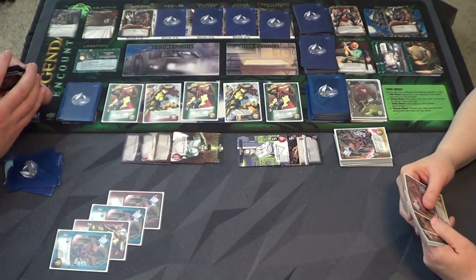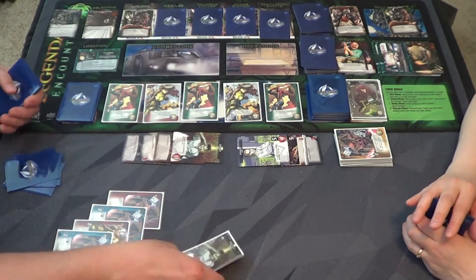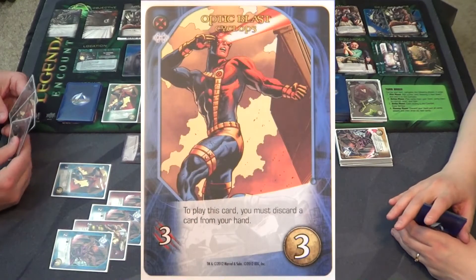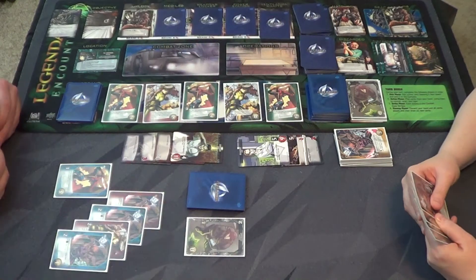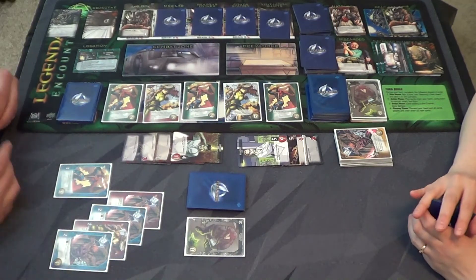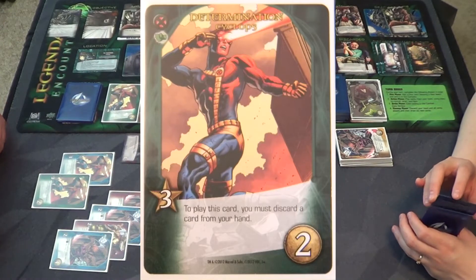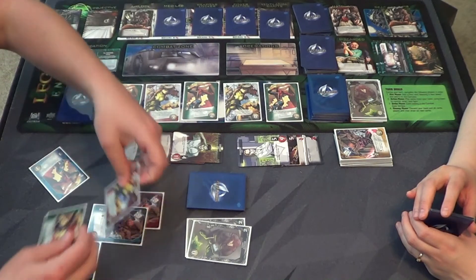I've got four attacks so far. Card Shark Gambit again — reveal the top card; if it's an X-Man hero I draw it. It is not an X-Man unfortunately. Next, Optic Blast Cyclops — discard a card from hand; I'll discard that one. Three, four, five, six, seven attack — plenty to kill that. Next, Determination Cyclops — discard a card from hand; I'll discard my Specialist, giving me six recruit points.